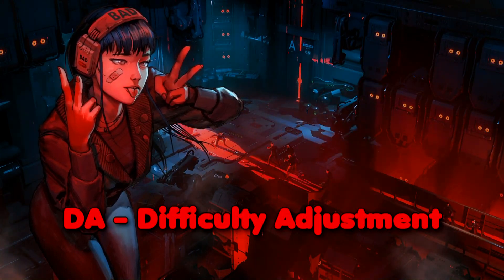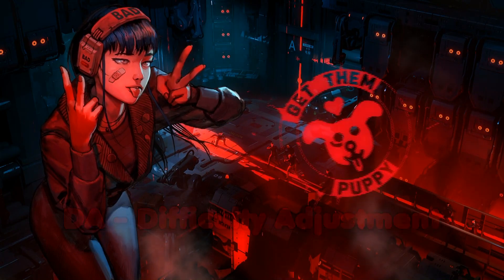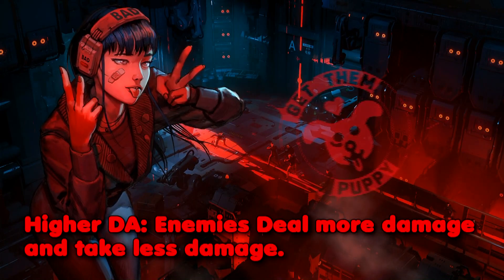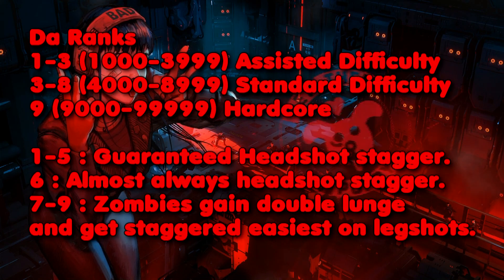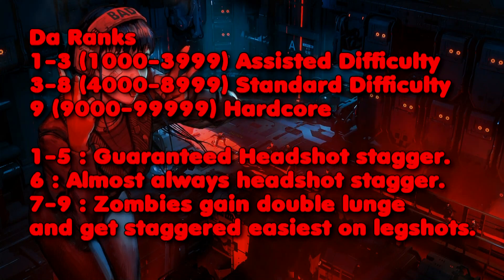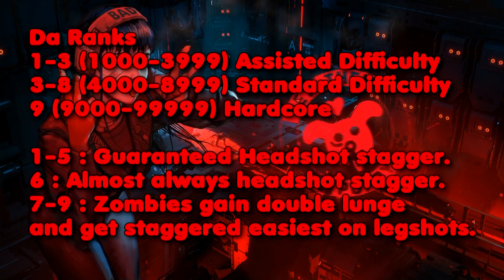DA — difficulty adjustment. This game has adaptive difficulty that changes depending on what happens in the game. Picking up items and damaging or killing enemies will raise your DA rank. Every time you take damage or die, you lower your DA. When we speedrun this game, we want to pick up as few items as possible while still being able to finish the game, and we want to avoid killing any enemies because it will make all boss fights take longer if your DA gets higher. On hardcore difficulty, however, your DA will always be at rank 9, so it doesn't matter if you pick up items.